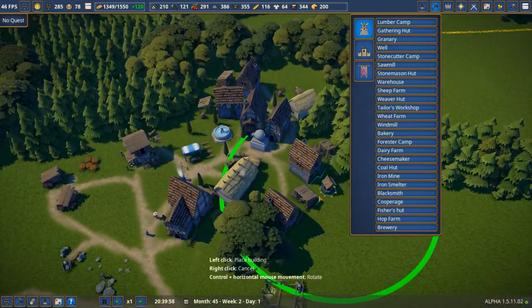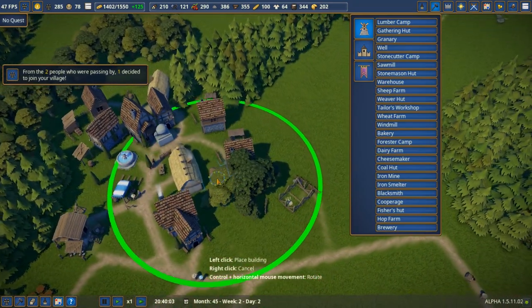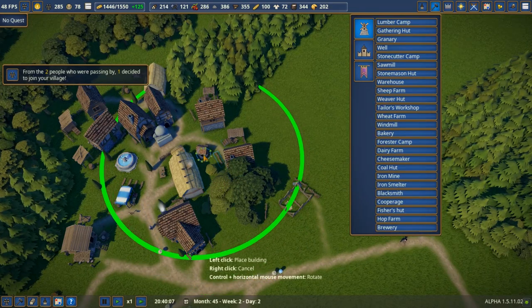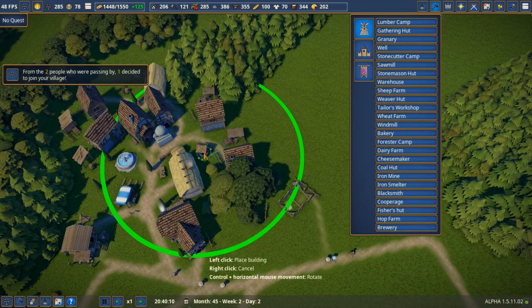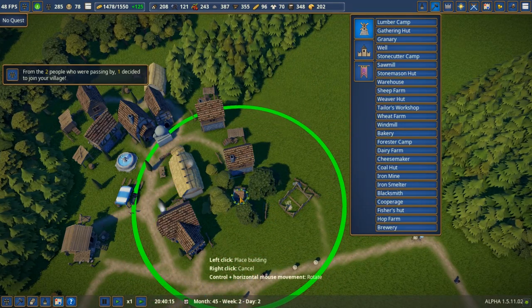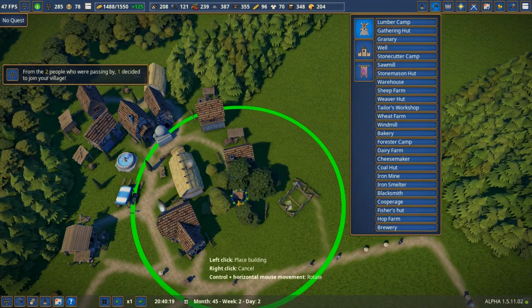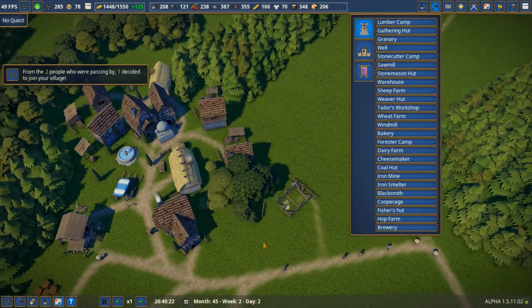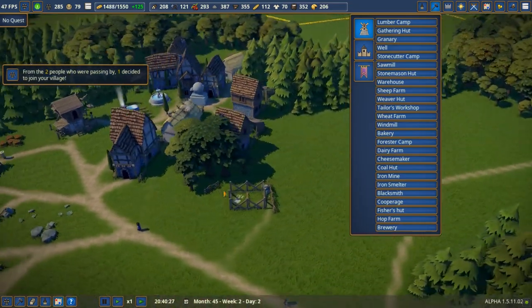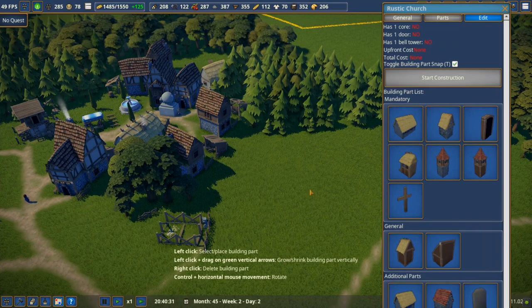All's well that ends well! Let's find the best place for it to cover as much residential zone as possible. I find wells a little bit confusing — even though it has an influence zone, people travel quite a long way to get water from it, so it might just be that the circle increases land value. It looks nice there with the little trees.